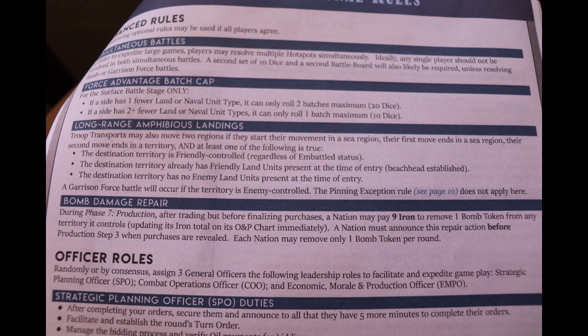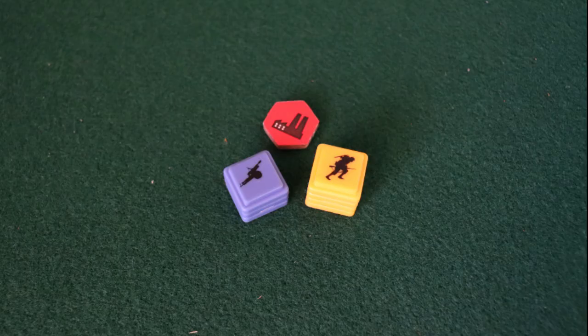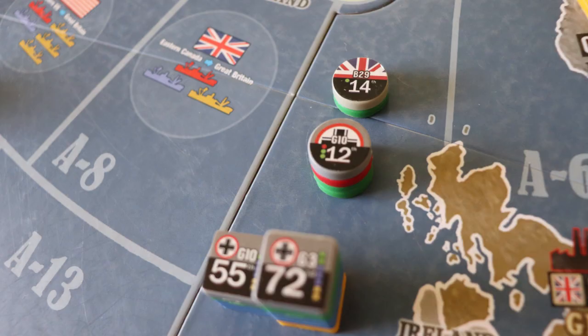A published optional rule in this game is long-range amphibious assault — if you're playing Germany, lobby against using it. Some players use a home rule of doing production before round one, so-called round zero builds. If so, Germany should not build anything that uses oil, just artillery and infantry — save the oil for bidding. One thing to keep in mind: enemy aircraft don't pin troop transports, but friendly aircraft do protect troop transports from being eliminated.